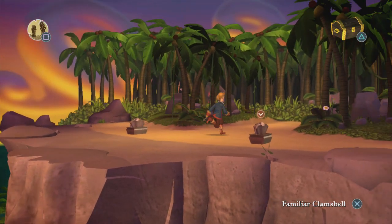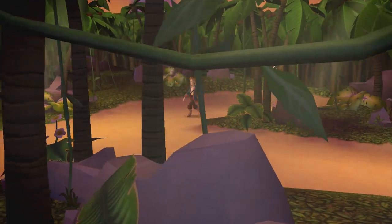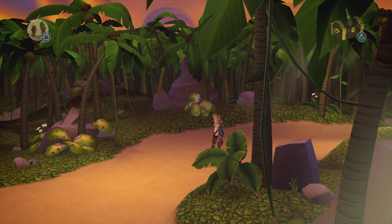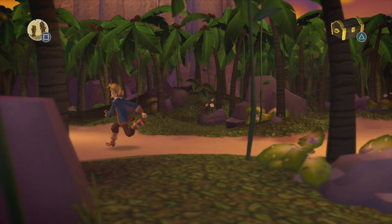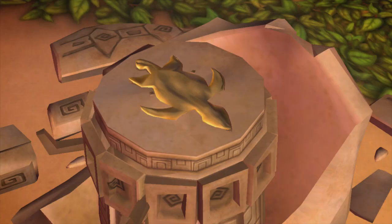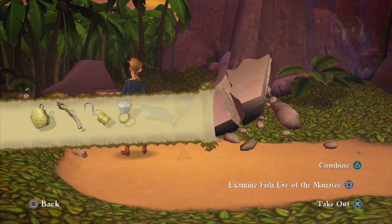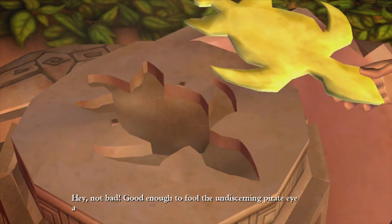Wow, I didn't actually think it would go directly in, but apparently it does! In a game where a lot of things are reasonably unbelievable, surely pouring that in from up there is possibly the most unbelievable thing about the Monkey Island games - that is some serious aim. Has it worked? It looks like it's a sea turtle artifact made from fool's gold. Can we pry it out? Yes - okay, we've got the artifact. Hey, not bad - good enough to fool the undiscerning pirate eye.